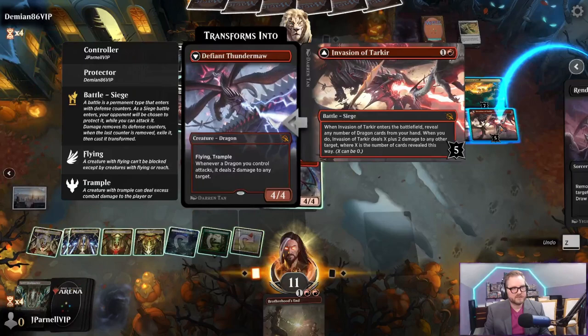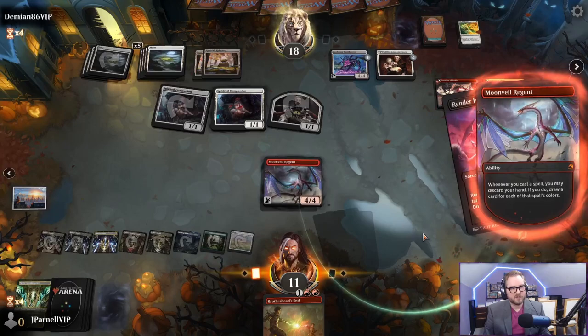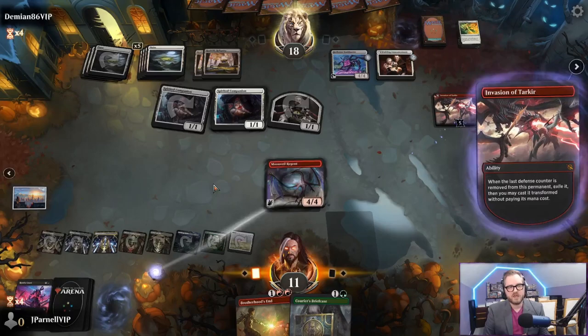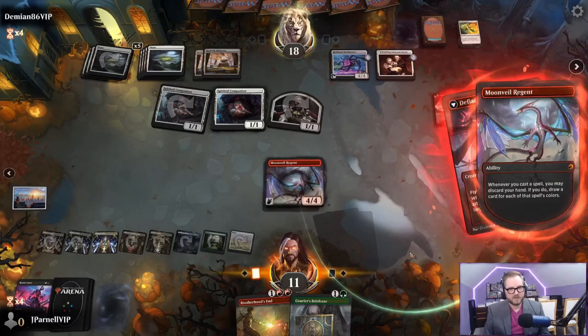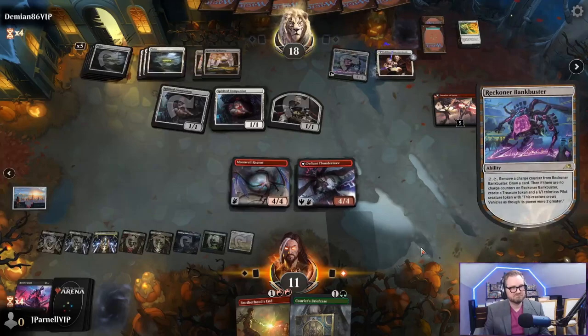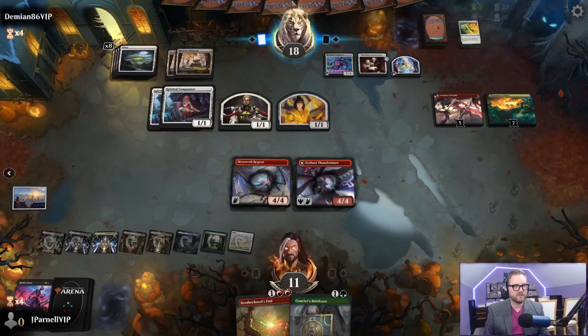I don't think I'm going to discard my hand. More dragon time - time to render it inert, baby. Yes, I would like to Thunder Maul here. I would not discard my hand. This thing's got flying and trample. Our opponent has eight cards in their hand - good lord, we really gotta wait on this Brotherhood's End.